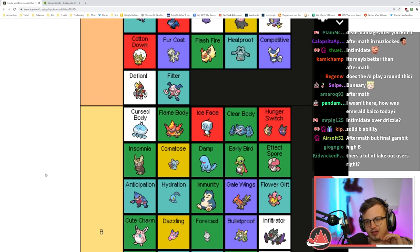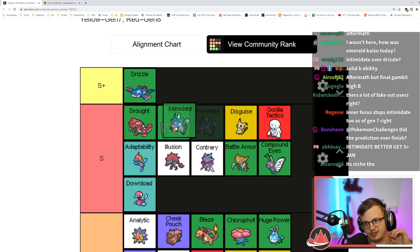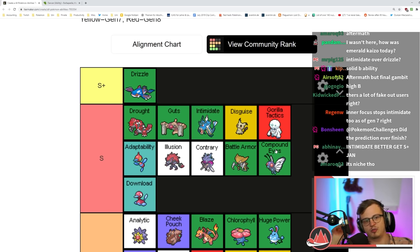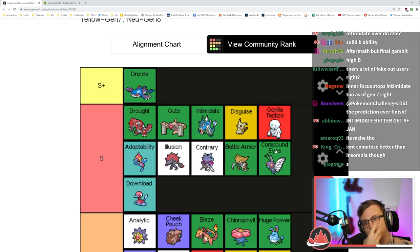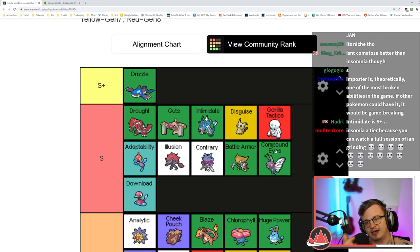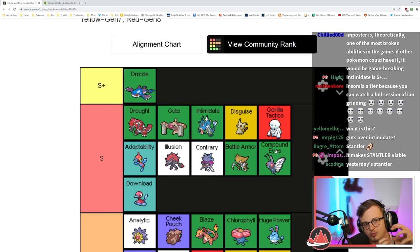Intimidate is S tier. I think Intimidate is one of the best abilities in the game — not only is it on really good Pokémon usually, but even if it's not on good Pokémon it makes them viable, especially in double battles. Being able to pivot into a Pokémon and get a free minus one on the opponent is so strong.